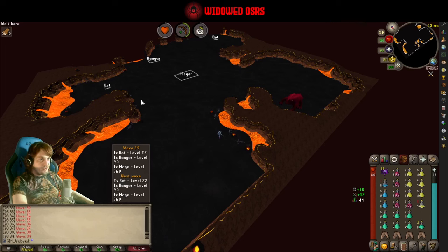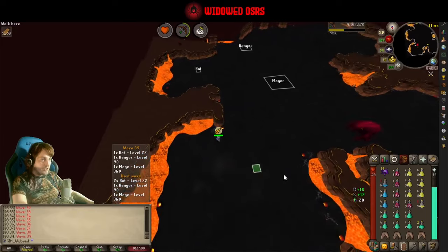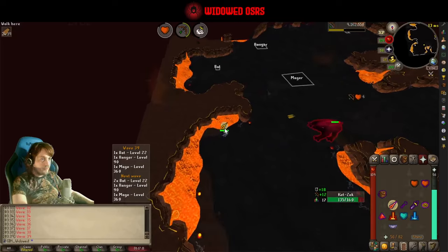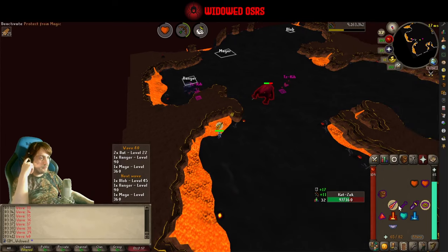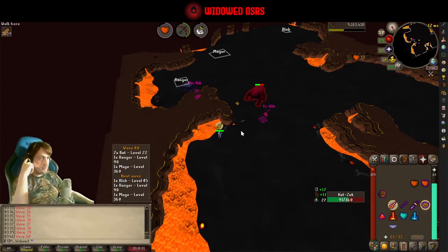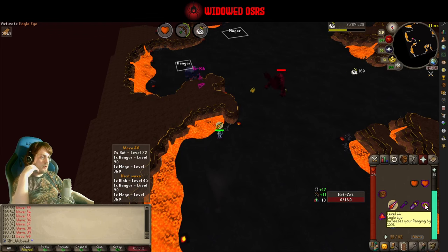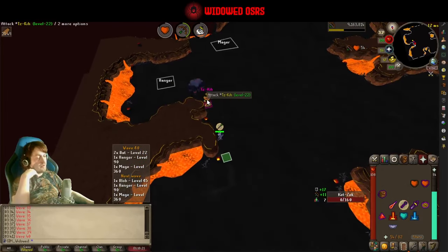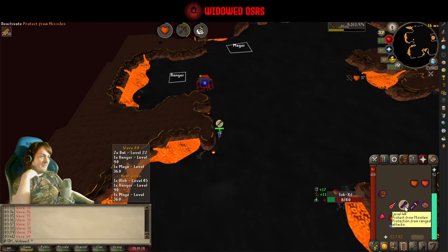I'm going to run straight over here at the start of this wave because I want this guy to be safed so I can deal with the ranger first — he's going to get put behind this rock and we can kill the ranger without a worry in the world. This is only my fifth Fight Cave on this account, but I did a lot of fire caves in Leagues, and I did one on my one-hour limit-lock series — you can see a fire cape attempt with a more limited budget there, done in 46 hours after account creation with a blowpipe setup.